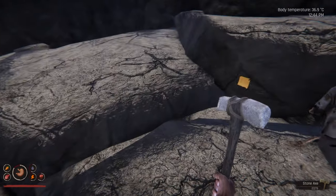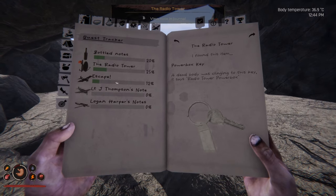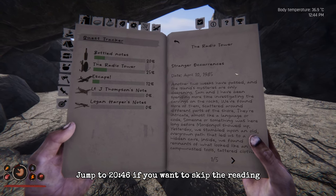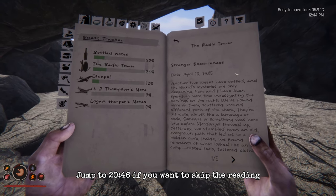We've got a blueprint here as well — bone meal sack and a meat smoker. Oh come on, we are having a proper barbecue! View note in journal: the radio tower.